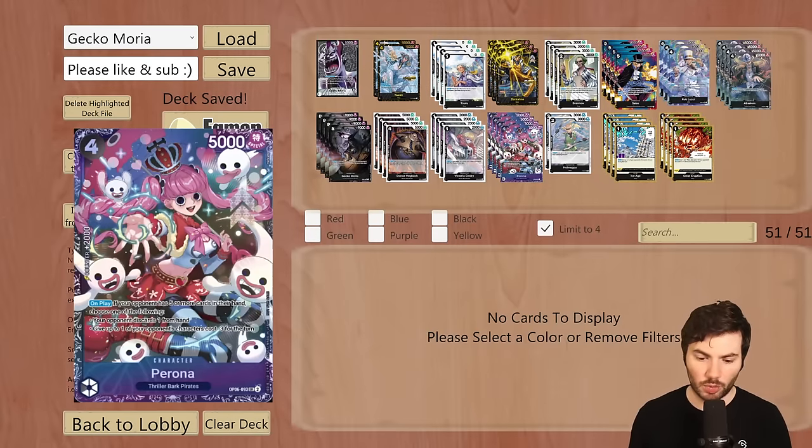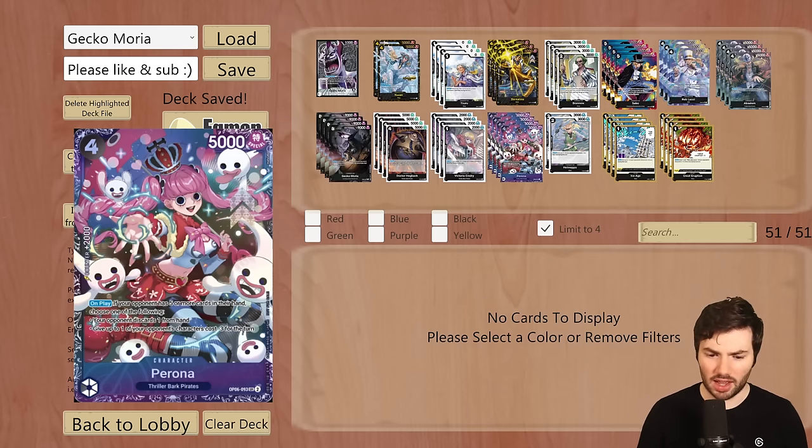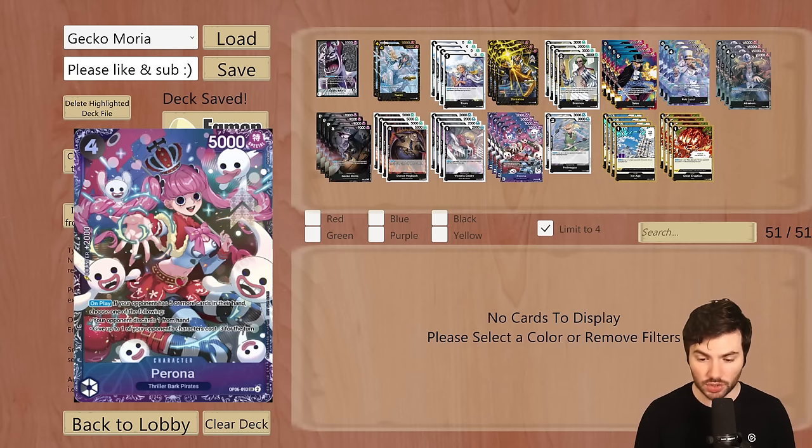We also have another 2k counter from the Thriller Bark pirates, which is a Perona card — four cost, 5,000 power body. On play, if your opponent has five or more cards in their hand, choose one: your opponent discards one card from hand, or give up to one of your opponent's characters cost minus three for the turn. This is so much on a single body and it's a 2k counter. On your three Dawn turn, if you have this in hand, you swing in for six, dump this from your hand, play it from your trash, and your opponent discards a card while also having to counter out of a 6k attack.